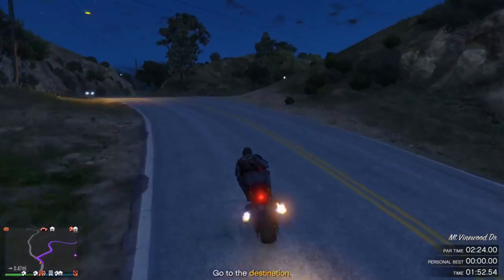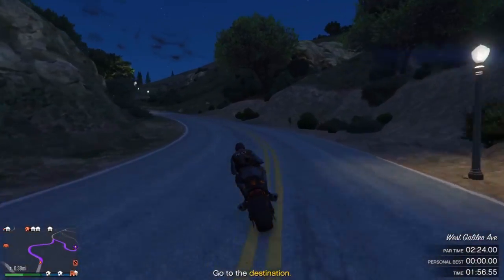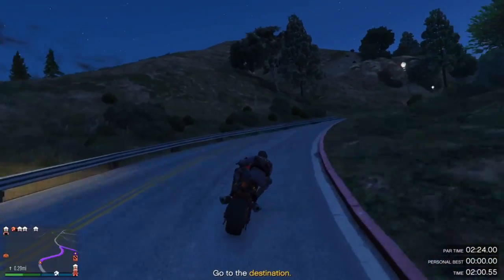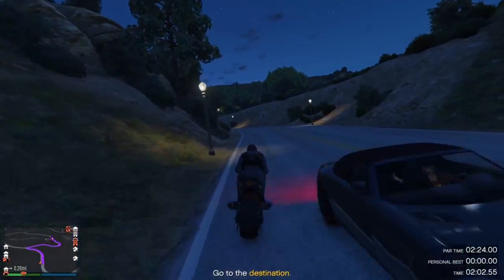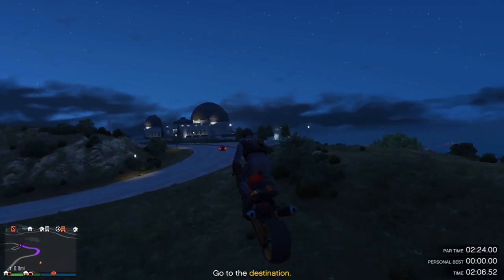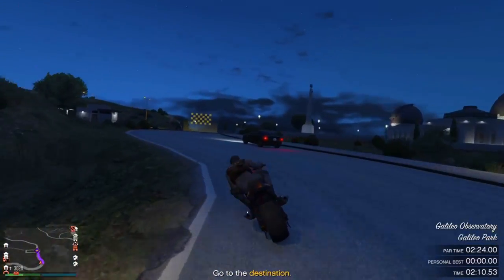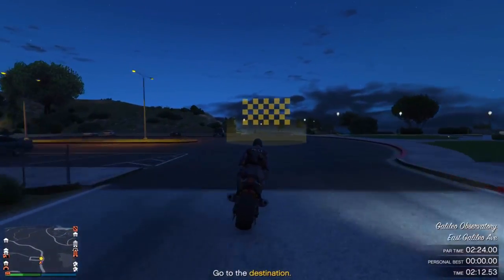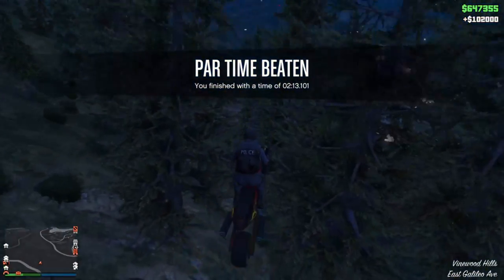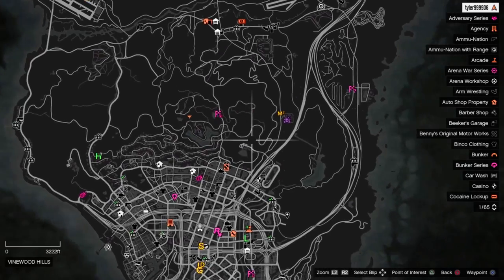Right here there's actually going to be a pretty big shortcut you can do. Instead of going on this road you can just drive up this hill and save yourself a few seconds. As you can see, you'll need to finish the time trial in 2 minutes and 24 seconds, and I did that more than 10 seconds faster. As you can see, you won $102,000 — very easy just like that.